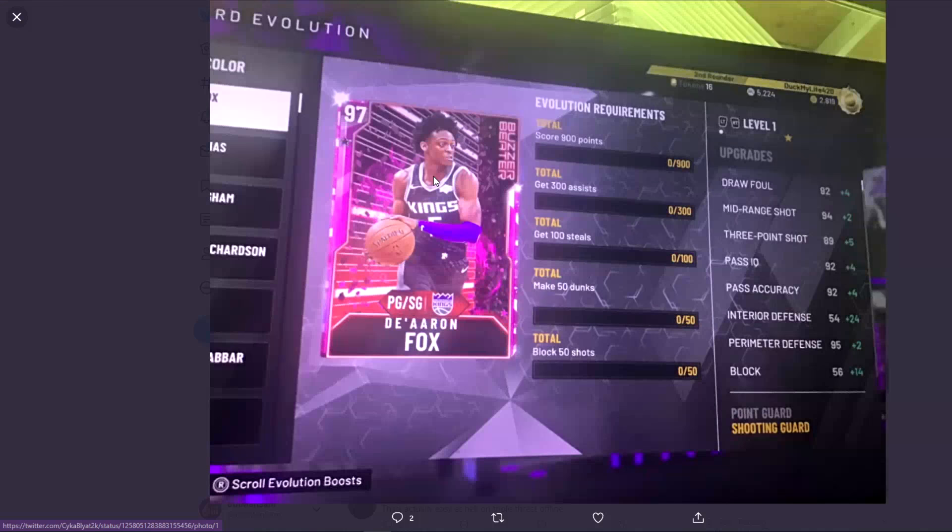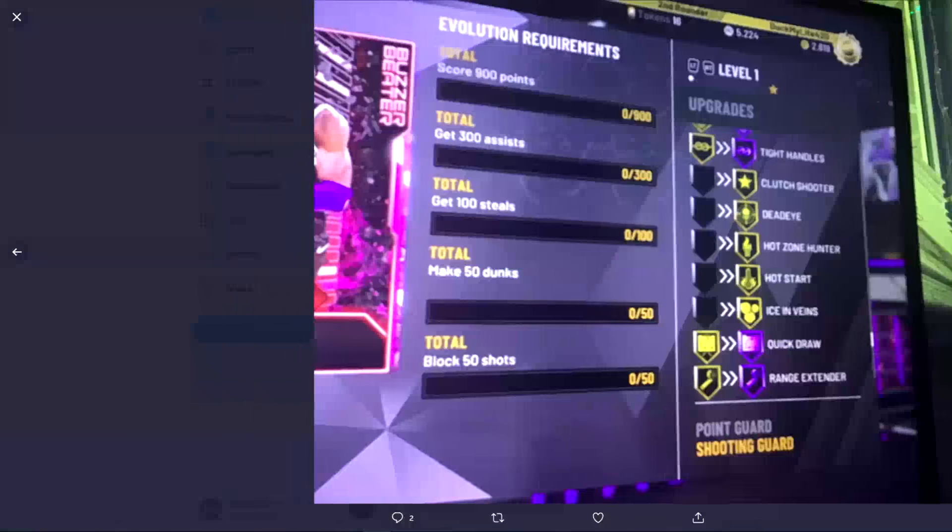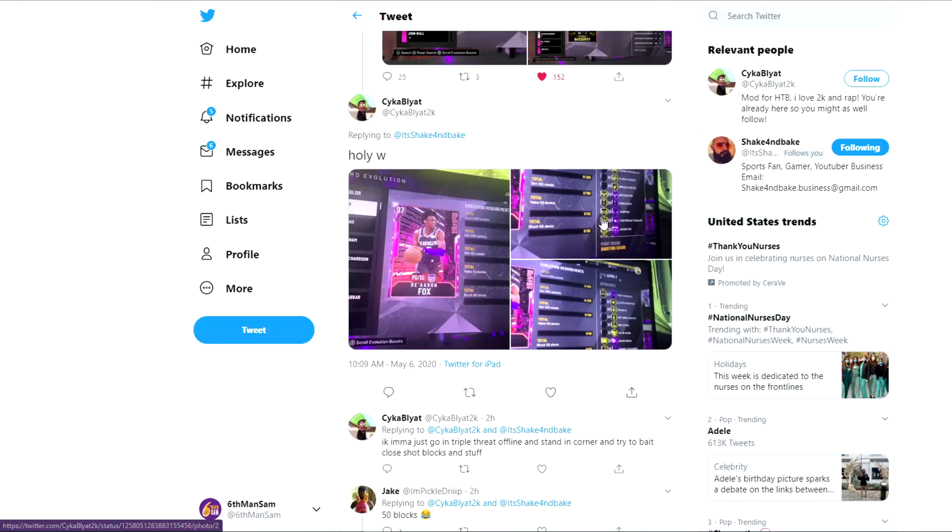Moving on to De'Aaron Fox Pink Diamond - it takes 900 points, 300 assists, 100 steals, 50 dunks, and 50 block shots. The 50 blocks is going to be very annoying. But the upgrades: Hall of Fame Intimidator, Corner Specialist, Break Starter, Pogo Stick, Tight Handles, Hall of Fame Hot Zone Hunter, Deadeye, Hall of Fame Range, and Quick Draw. I think that might be worth it despite the tough requirements.